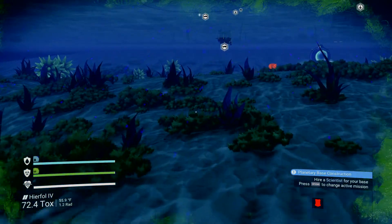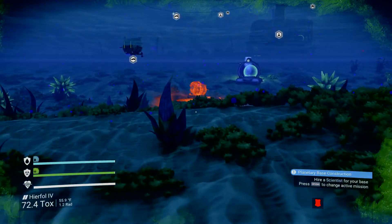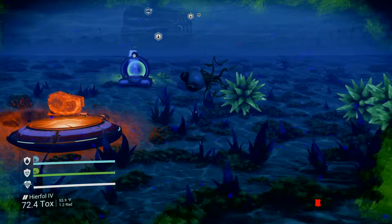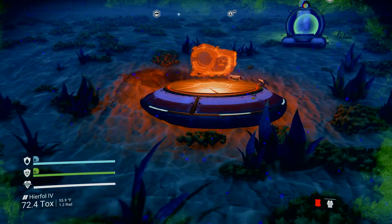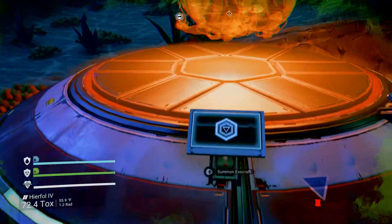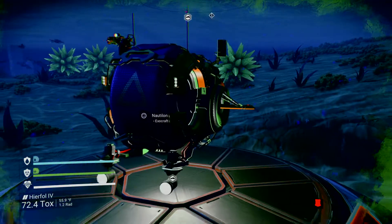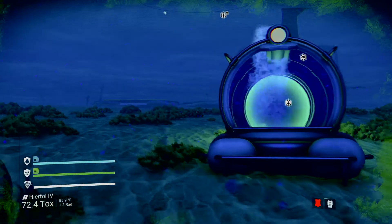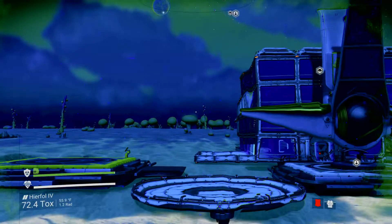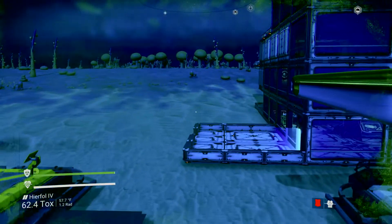It's starting to get dark again on the planet — the ocean is getting a little bit darker. You can always go back and park the sub, then just summon the craft. It looks like we're nighttime again on the planet.